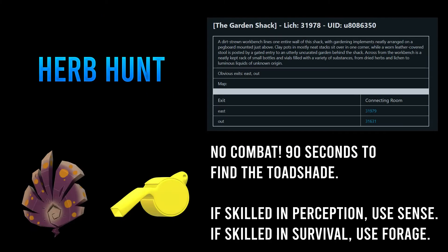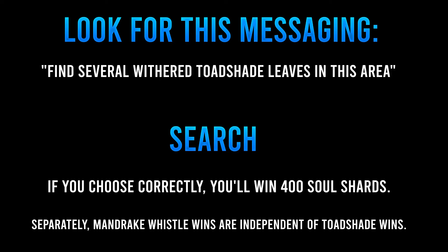Herb Hunt is a no-combat activity where you try to locate signs of a toadshade within 90 seconds. Grab a key and head to the Garden Shack. Head into the entry just like with Trick or Treat. If you have Perception Training, try Sense to find the right room, and use Forage if you train Survival instead. You are looking for similar messaging to this: find several Withered Toadshade leaves in the area. If you see this message or something similar, use Search to pull out the Toadshade and you'll earn a whopping 400 Soul Shards. If you run out of time or purposefully search early, you'll get a SimuCoin Store item and earn shards, usually about 275 per key.